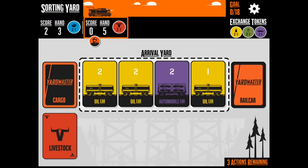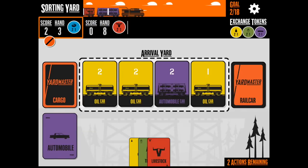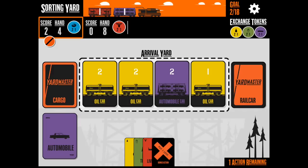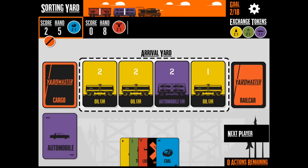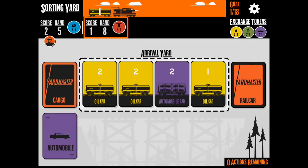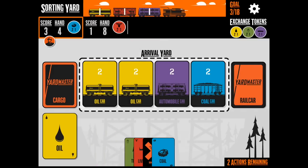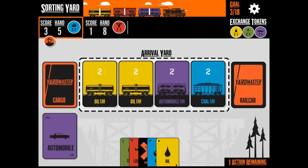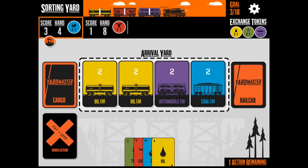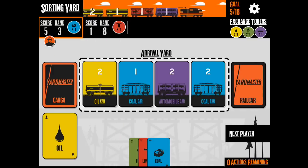Each car has to be lined up either with the same number or the same color. So those were one purple and one red there, so those could go together. Now I'm going to buy a yellow — it's one yellow, so they can go after the one red. I'm going to do a pay-one-less here, so I can buy a two yellow. Now that two yellow can go after the one yellow.